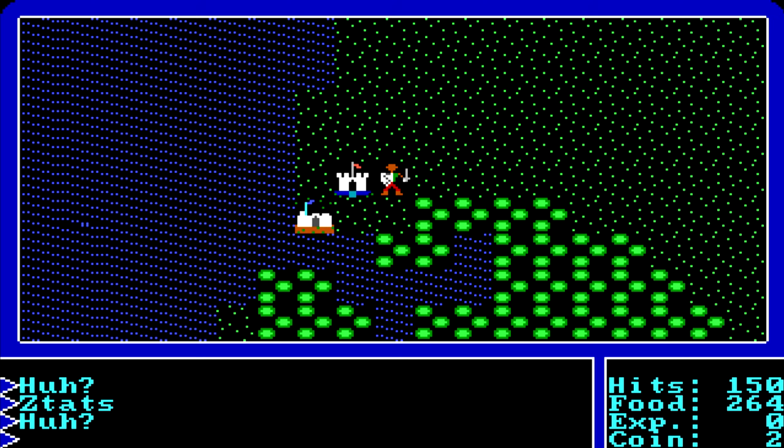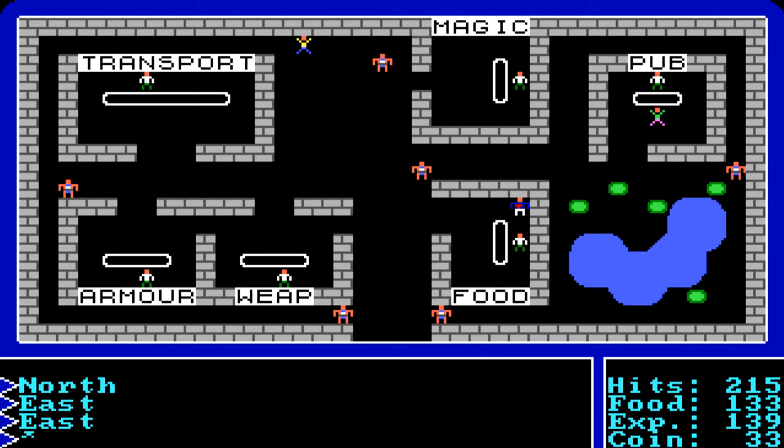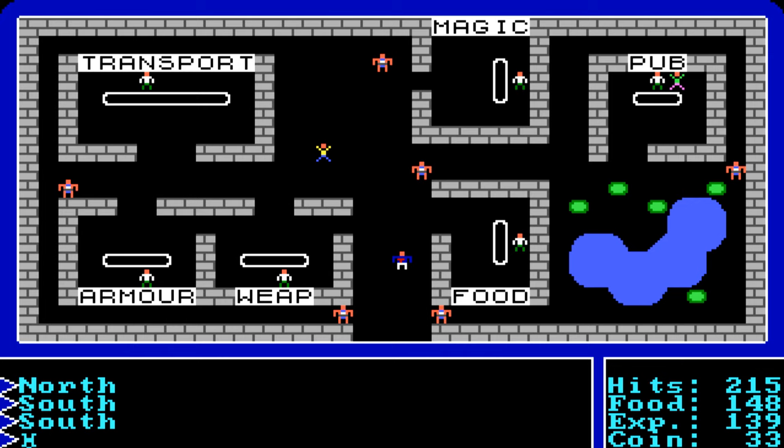Food consumption rates: walking consumes 1 food per step. Horse or cart consumes 1 food every 2 steps. Raft consumes 1 food every 4 steps. Frigate consumes 1 food every 5 steps. Air cart is the best — 1 food every 6 steps. In space or certain locations, food is not consumed at all. You can also steal food using the S key. If guards catch you, exit town immediately, then re-enter to reset guard aggro and steal again.